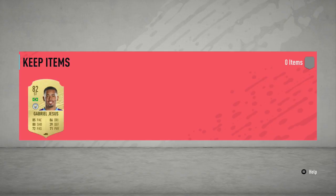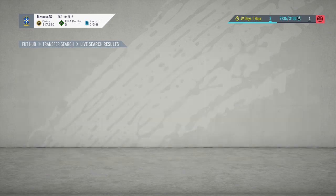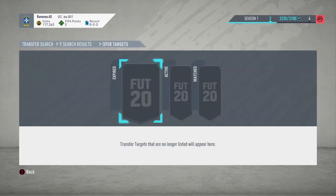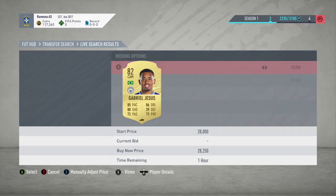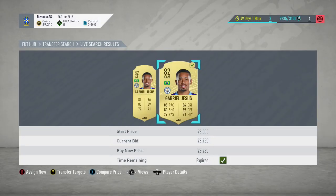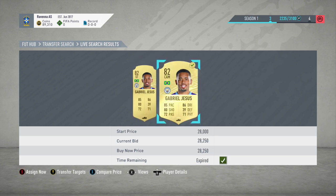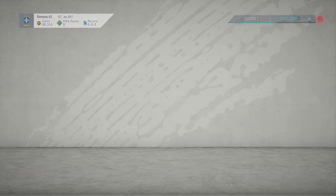Picked him up at 27k there — going to be about 3k profit after tax. I'll take that. It took around 2 minutes, a little quicker than I expected. Not super amazing profit, but 3k in 2 minutes, I'm happy with that. Picked up another one — a position change — for 28,250. Going to list up at 31k and take the 1-2k off it.